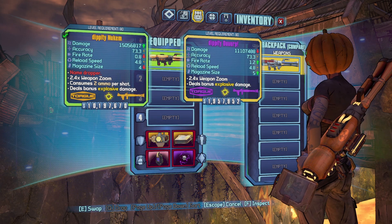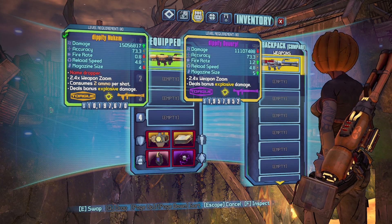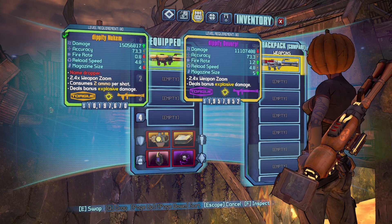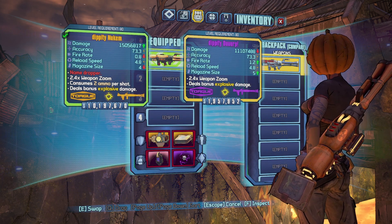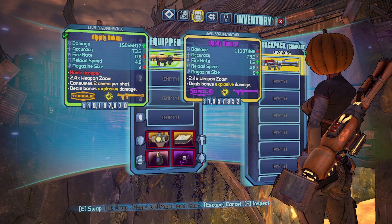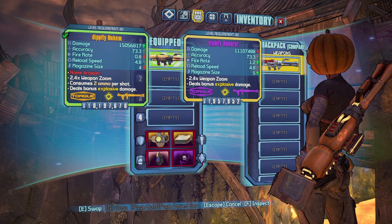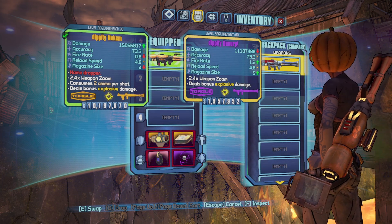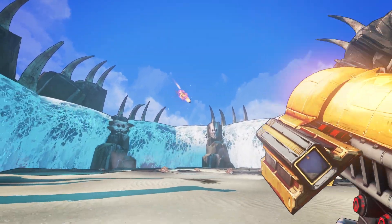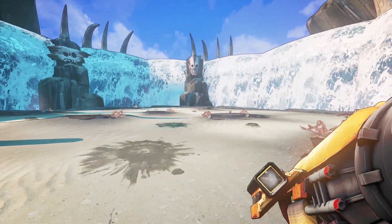The closest non-unique item to the legendary Nukem is a purple Torgue rocket launcher with matching parts and prefix. While the legendary variant has significantly more overall damage than its purple counterpart, the purple does have superior fire rate and an extra shot in the magazine. What really gives the Nukem the edge is its unique legendary projectile, which provides the rockets with an insane explosive radius — this thing shoots mini nukes.